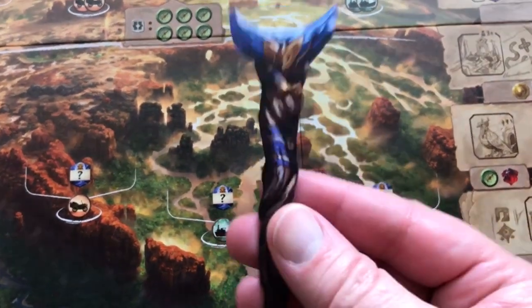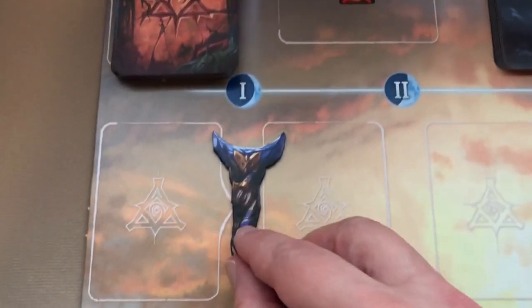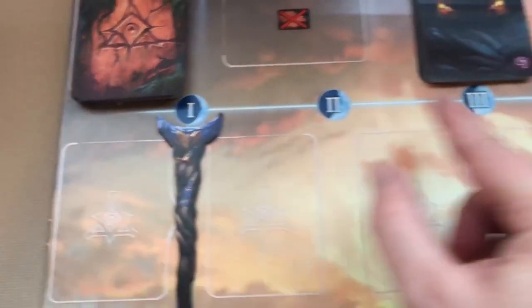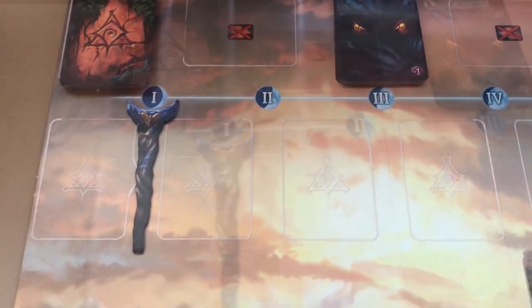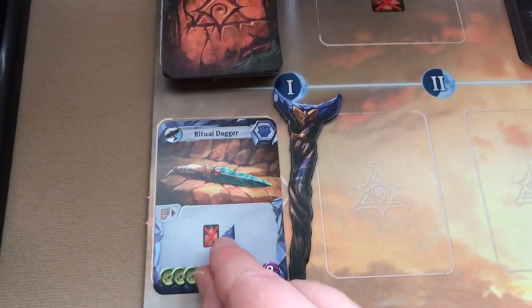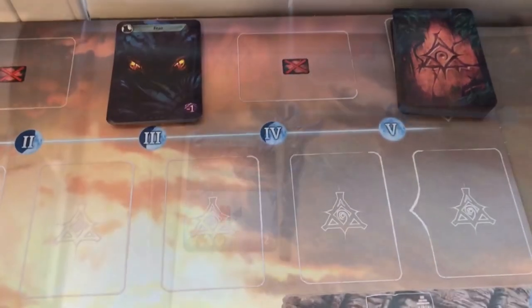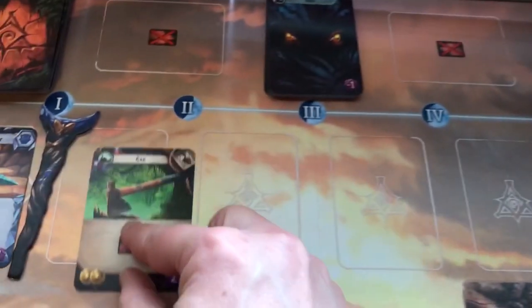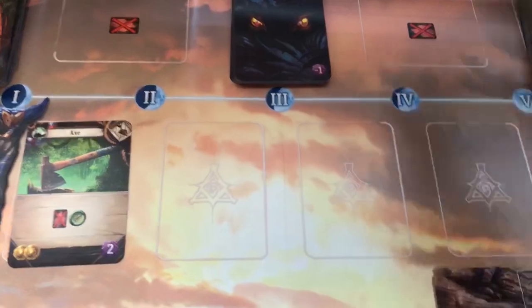Next, take the moon staff and place it under round one on the moon track. Then deal one artifact card to the left of the moon staff and five item cards to the right of the moon staff.